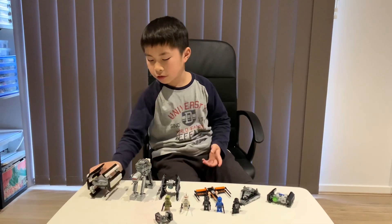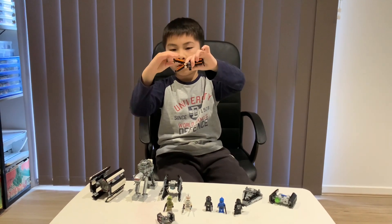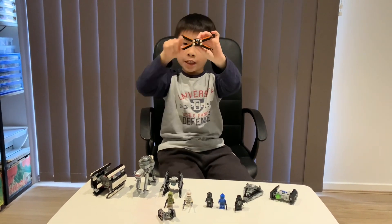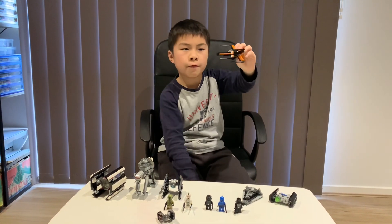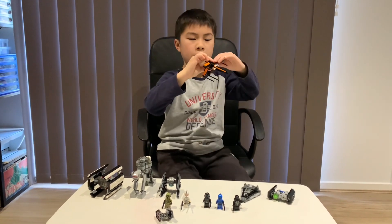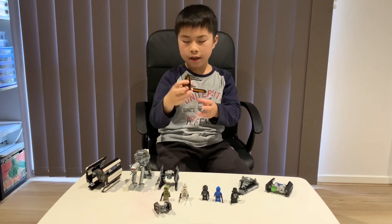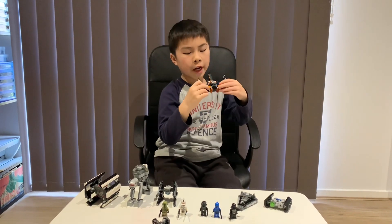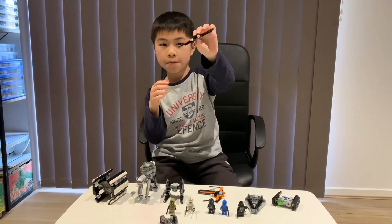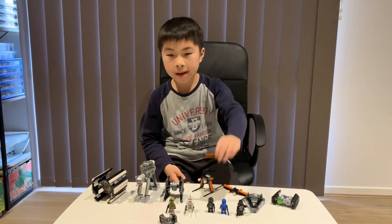The reason the X-wing is called an X-wing is because its wings can come out and form an X-wing shape. It also has many different features. A giant X-wing can split into three different aircraft: the TIE striker, the AT-ACT walker, and the Sith Infiltrator.